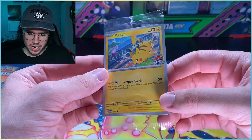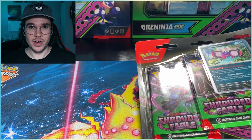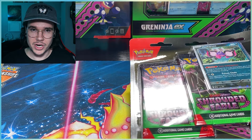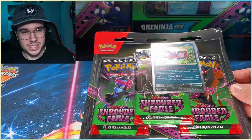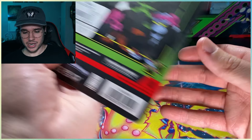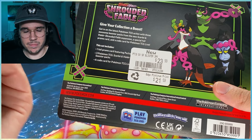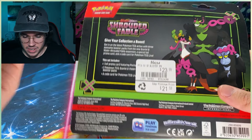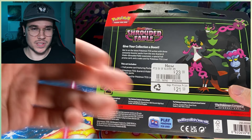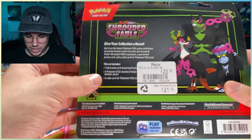I think in America it's just buy a Shrouded Fable product to get the promo, and it might be the same here in Canada. When I went to my GameStop I asked the guy how much do I have to spend to get that promo — because usually it's twenty dollars — and he just said 'I'll give it to you, don't worry about it.' I decided to buy something anyway, but GameStop is super expensive here in Canada. The three-pack blister was $24 with Edge, and they've reset everyone's Edge cards — I had Platinum, now it's Gold with no explanation.